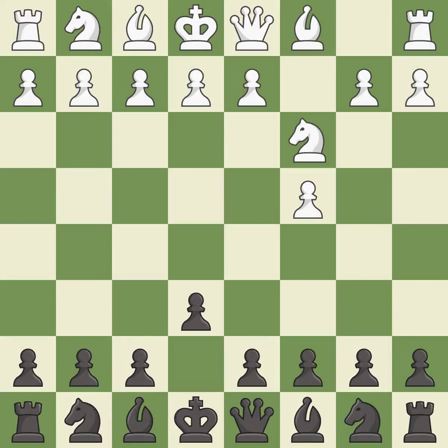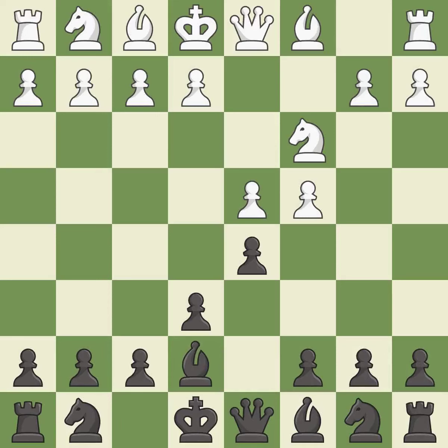This develops a knight off its starting square, getting it into the action. This threatens to win a pawn. This prepares the bishop for development. This activates a bishop by developing it off of its starting square. cxd5 captures the d5 pawn and attacks the e6 pawn. exd5 captures the d5 pawn and allows the light squared bishop to develop.